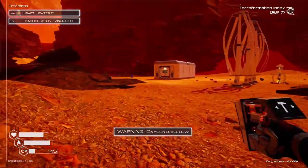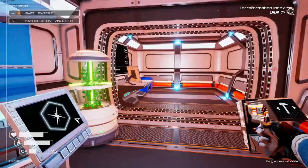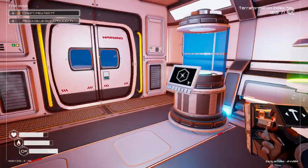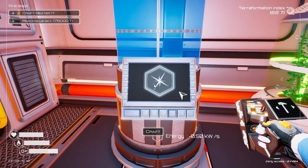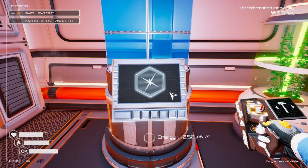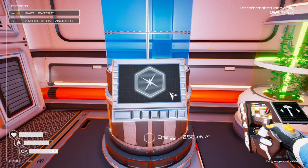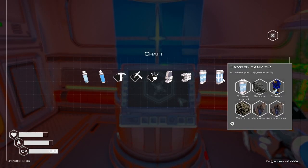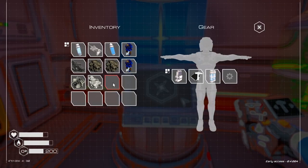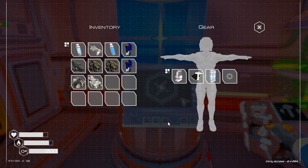Remember to keep your eye on your oxygen — it does give you a warning, which is nice. We just need to grab your tier one oxygen from your inventory using the tab button, so that now you can build the tier two oxygen. Equip it — now we have 200 oxygen instead of 145.